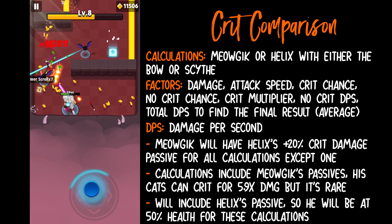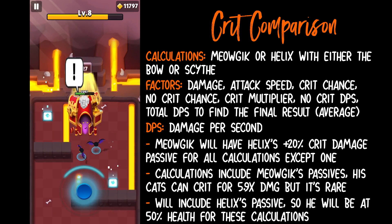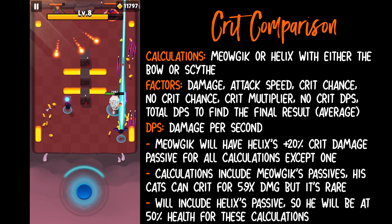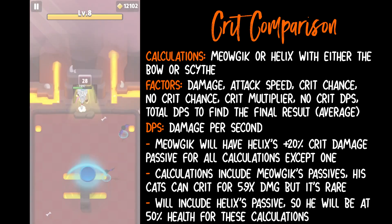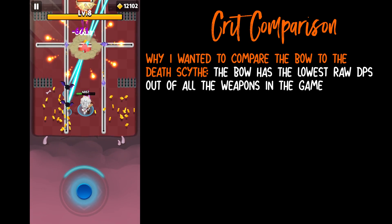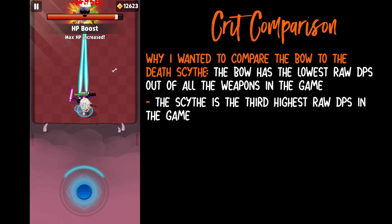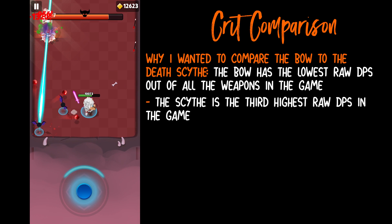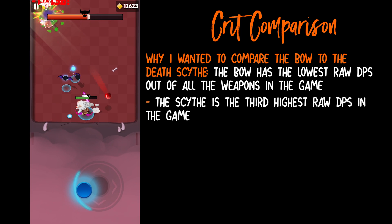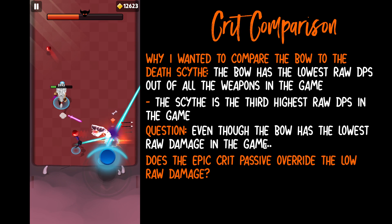I just wanted to clarify something before we begin. Helix's level 20 stat of plus 20% crit damage is to all heroes. When he was first released, Archero failed to put the 'all heroes' label on, so it was previously believed that only Helix got the plus 20% crit damage. I have Miaujic and Helix both at level 62, so I use them directly for this comparison. The huge question for me — why I decided to compare the bow to the Death Scythe — was because the bow has the lowest DPS out of all the weapons in the game, while the Scythe is the third highest DPS. The bow before Helix wasn't considered the most powerful; it was a great all-rounder and just a weapon you couldn't go wrong with, as it had a little bit of everything. I was wondering: does the epic crit passive override that con and take the spot above the Death Scythe?